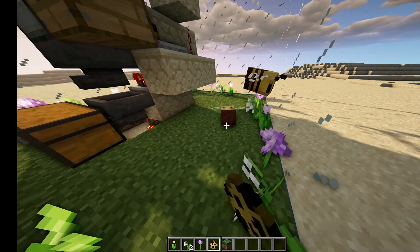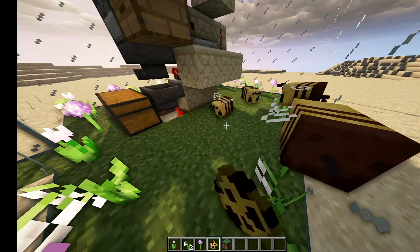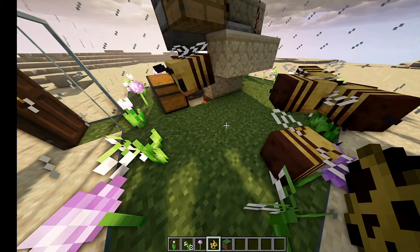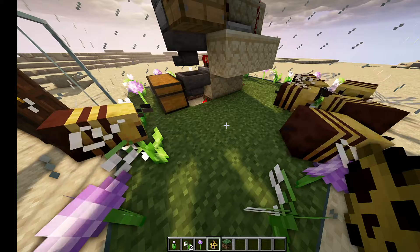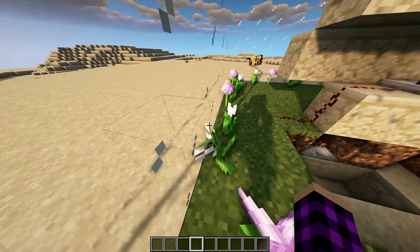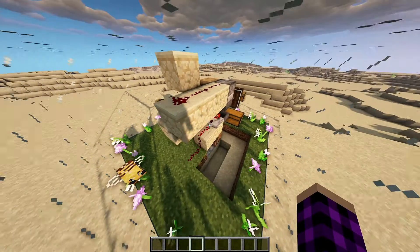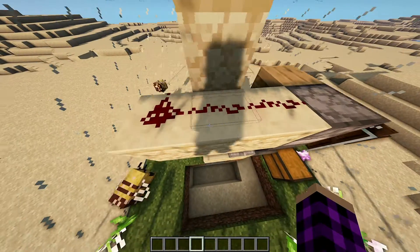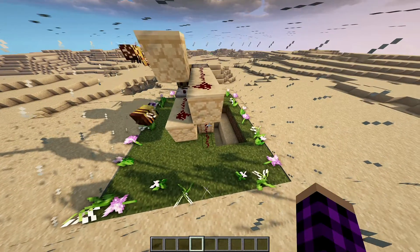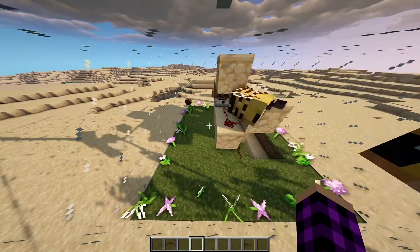Next you need flowers and bees. I added six bees because the maximum number of bees that can be in a hive or nest is three, so I figured three could be getting the pollen they want while three are in the hive. It worked out really well — I'm just going to speed this up.